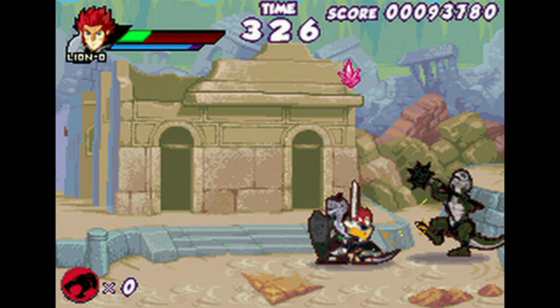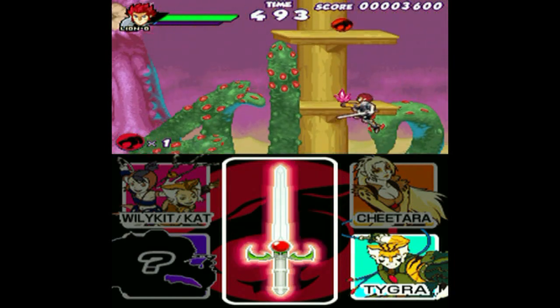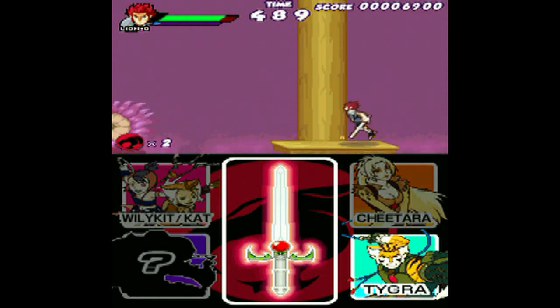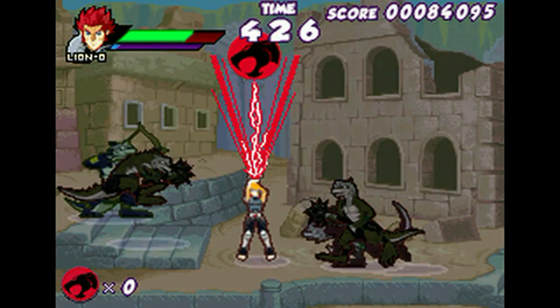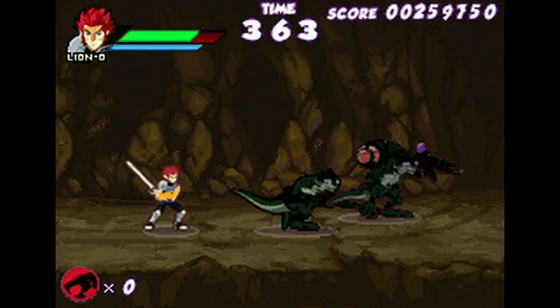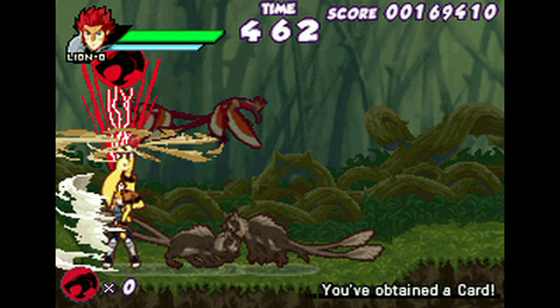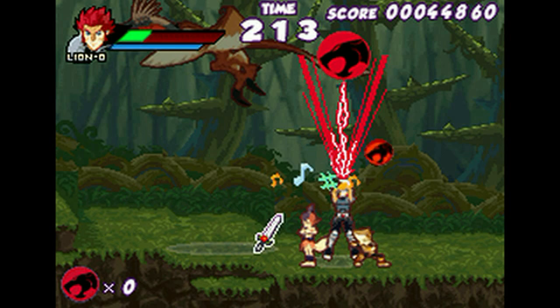In order to use super moves though, players need to tap the touch screen after finding either the cat's symbol or dagger items which are scattered across the levels. Once you've gained enough power, you can unleash the Sword of Omens for a one-hit kill. You can also use the sword to summon a cat to aid you. Each character does something different — like Tigra and Panthro wipe out all the enemies on the screen, Cheetara does whatever this is, and the Cubs drop useful items that will actually help the player out.